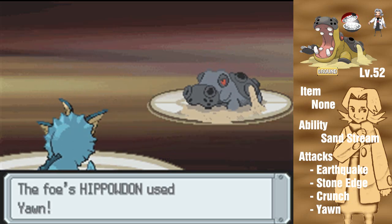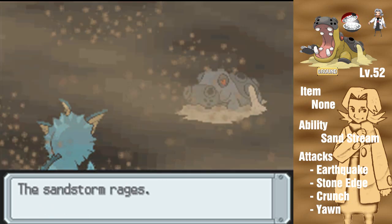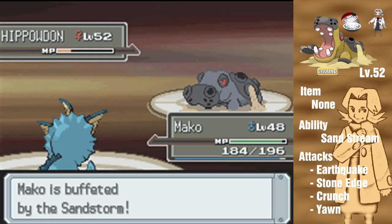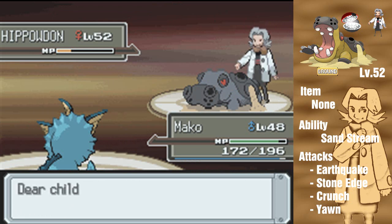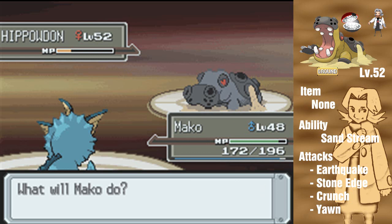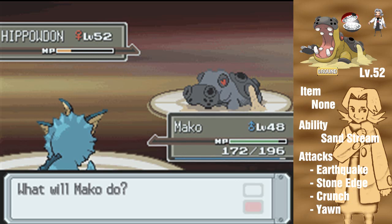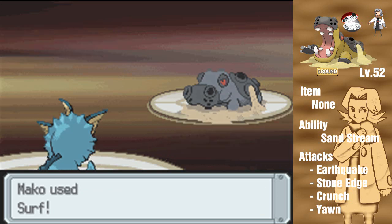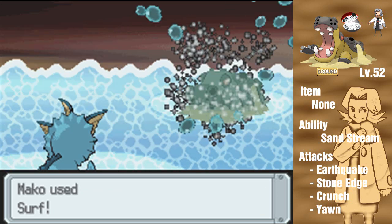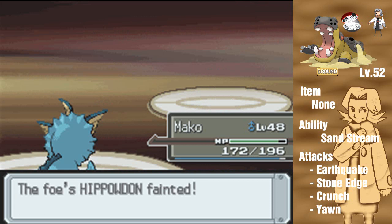Hippowdon, level 52, and you used Yawn - one of your moves - along with Earthquake, Stone Edge, and Crunch. Alright, so I just thought Rhyperior would be the strongest of your bunch. Don't assume that you've won an instant. Another Surf should be able to do it - and we won! Yeah, there we go! I thought I was gonna need a healing item, but nope! Just like that. Bertha is defeated.